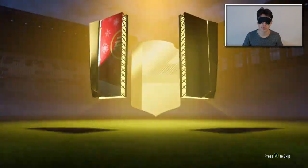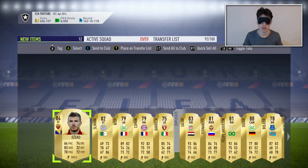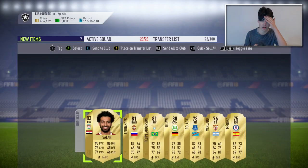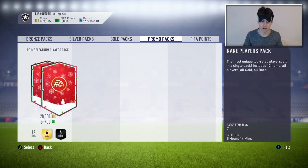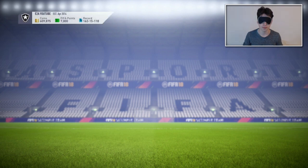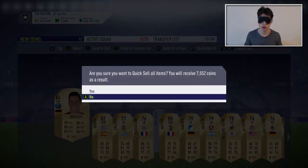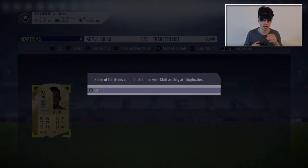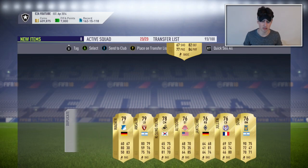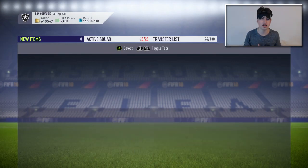I'm just going to skip it and then send it to the club. I can't see anything, so it's really confusing. I don't want to quick sell something good. That should be everything done. We get Salah as a duplicate — I'm going to quick sell the rest of those. I don't have too much space on my transfer list. We get Matuidi as a duplicate too — that's decent. I'll send that over to the transfer list. That means I did definitely get Matuidi early on.